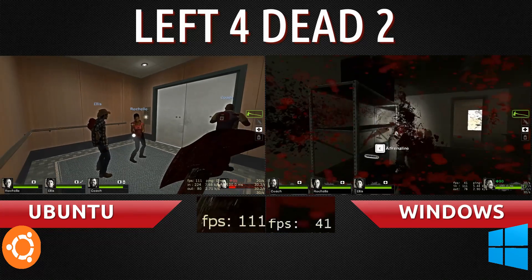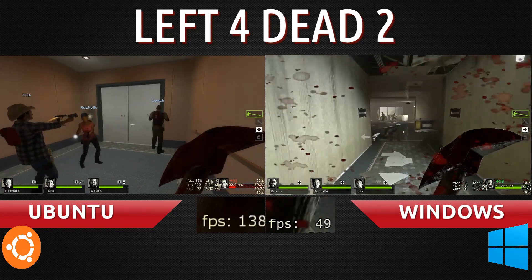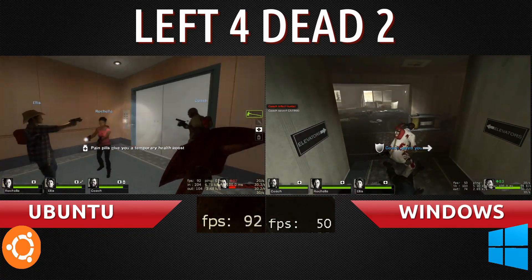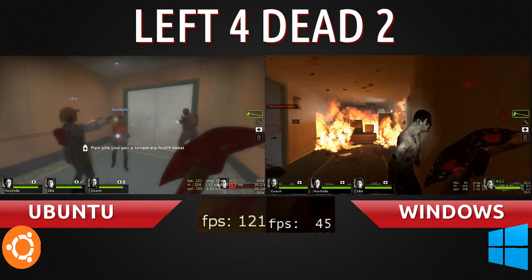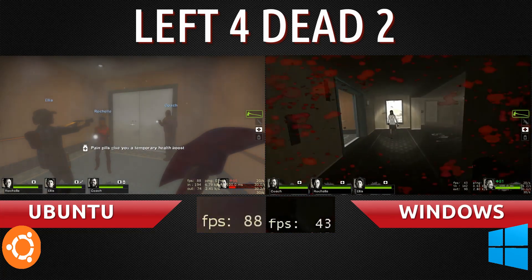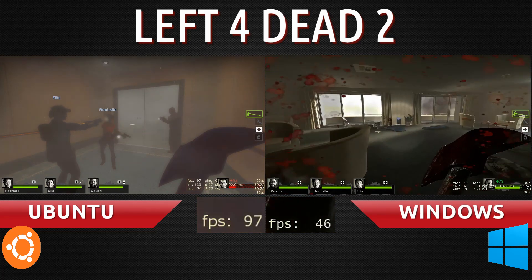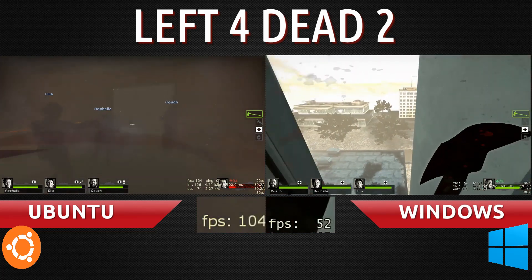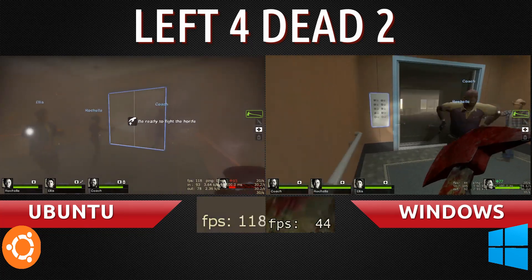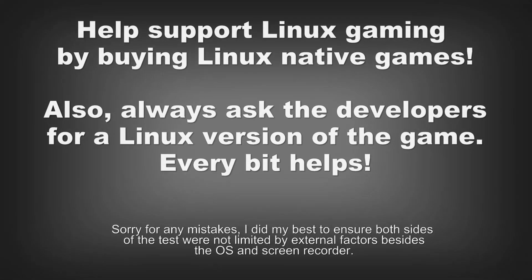So for sure here we're seeing Ubuntu having a higher frame per second than Windows 8. Windows 8 is idling anywhere from 45 to 50 while Ubuntu is handling 60 to over 100 — a good 50 frames per second difference most of the time. Except when action comes in, then we're seeing about a 30 frames per second difference. So the clear winner here for me is most definitely Ubuntu.